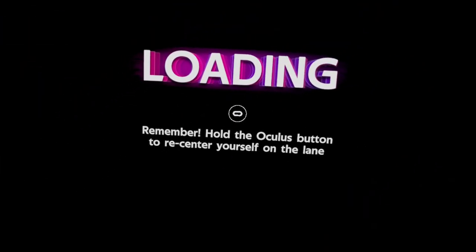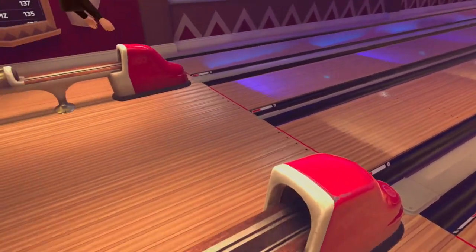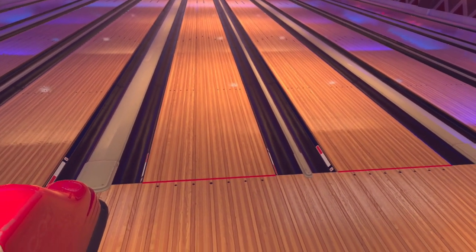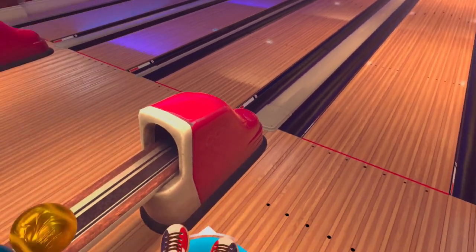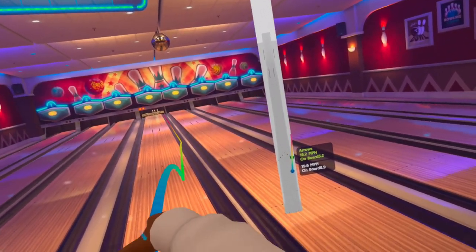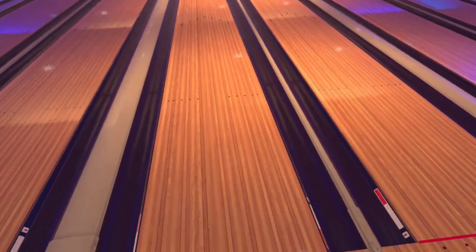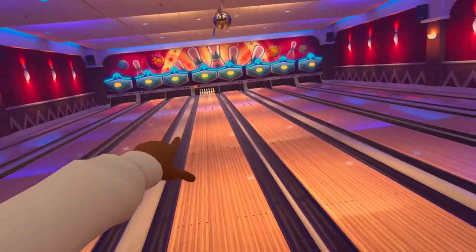A few words about the different options: you can recenter with the Oculus button on the right hand controller - press and hold it to center. You can aim towards the ball and use the green button to grab a ball from far away, which means you can actually play it seated - you don't need to physically walk to that location. You can also teleport. When you first start, look at the right side - it shows you your throw path so you can analyze your stroke. The score is very visible at the top.